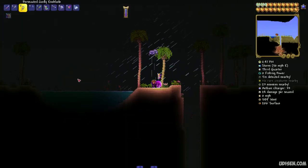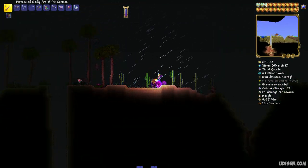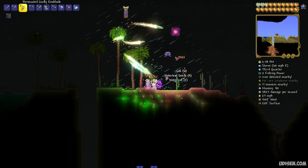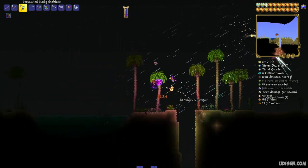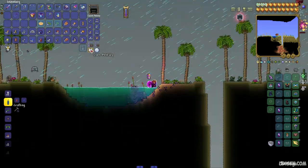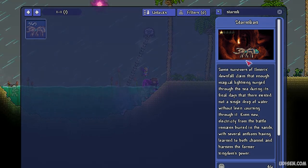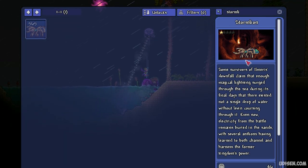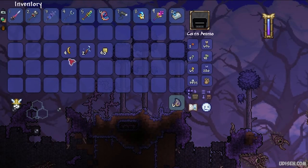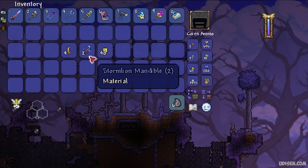After that, wait for the Sandstorm. It is a rare event about weather in the desert. Wait for rare creatures — Stormblades. This creature, the storm lion, lives in the underground desert and spawns only during the Sandstorm event. This guy drops storm lion mandible. You must collect two pieces.